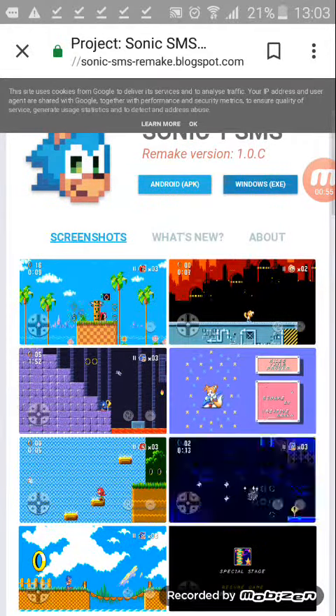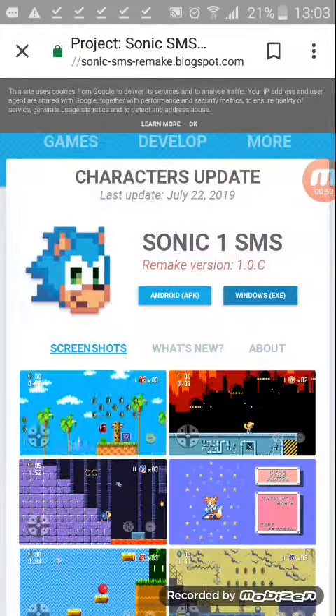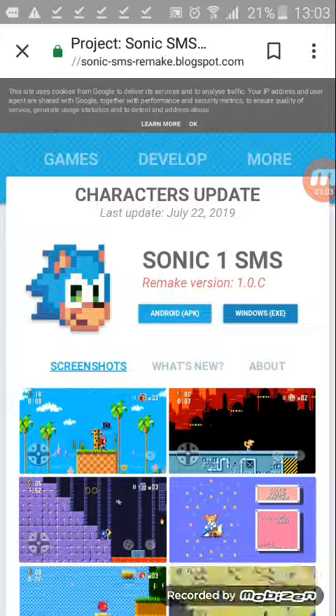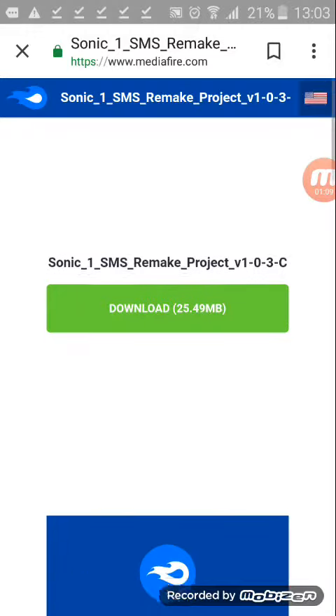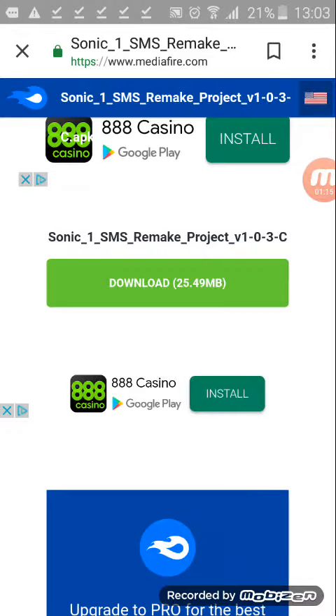You can play as Ray, Flying, or other characters. When you search, type 'Android APK' — don't type 'Windows EXE,' type 'Android APK.' Then find the Sonic 1 SMS Remake project, tap download, and you'll be on the download screen.